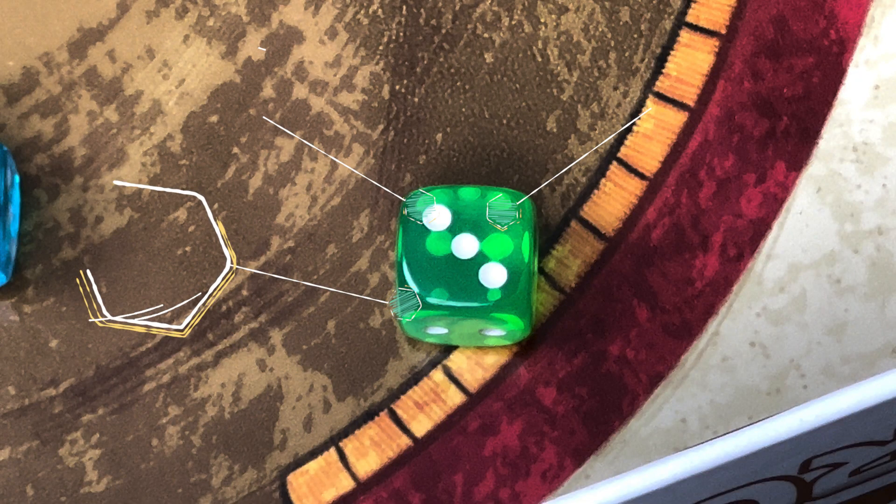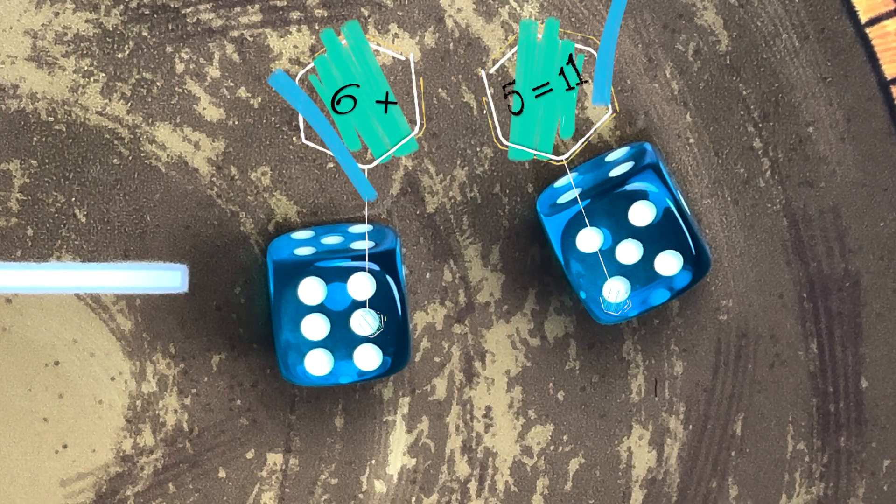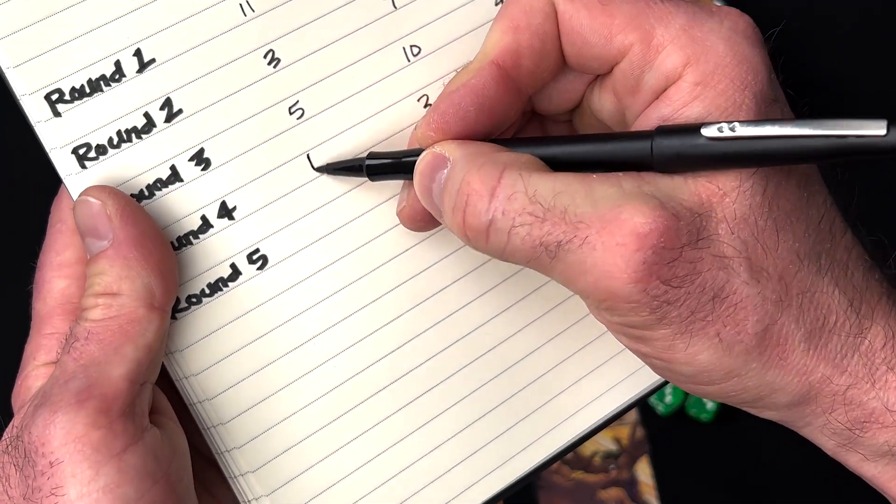Each die with at least three corners in the ring qualifies. Count the value on each die. If you have a six and a five in the ring, your score is eleven. The highest score wins the round.